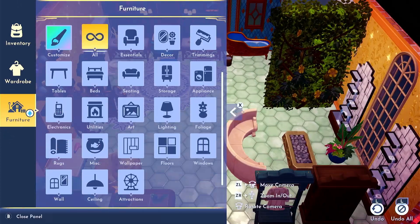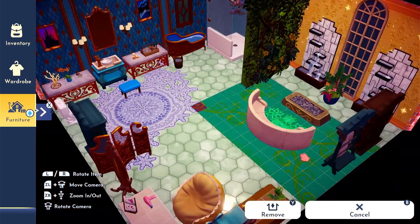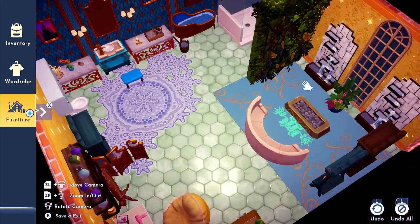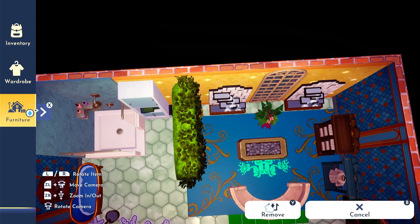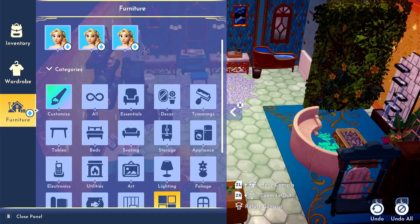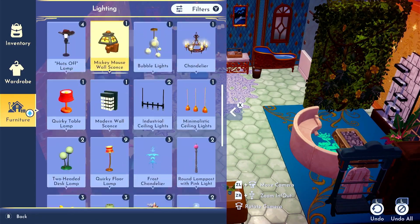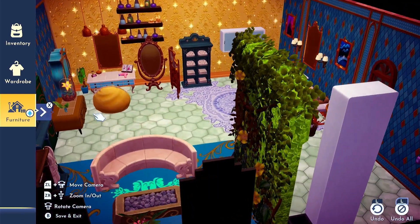A few more last items I added were a custom rug that I made, the minimalist gold ceiling lights placed above the vanity, the chandelier on the ceiling, and lastly the tropical ceiling vines in two of the corners.